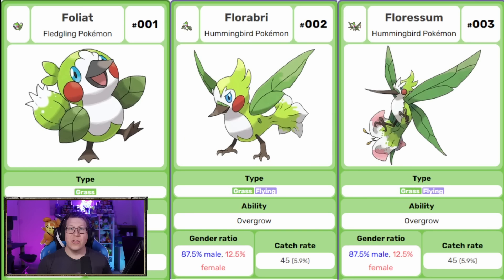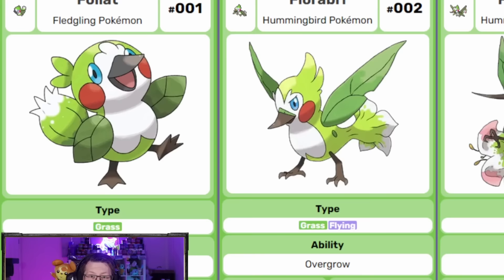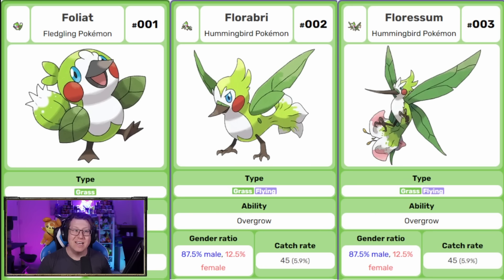The grass starter is called Foliad, and it's based on a hummingbird. What I love about this Pokemon is that the tail actually starts as a little flower bud that blossoms as it evolves. So it evolves into Floribri, which is now a grass and flying type, and then into Fluorescum. That tail flower has fully bloomed, and it's actually based on the flower that hummingbirds eat, which is really cool.